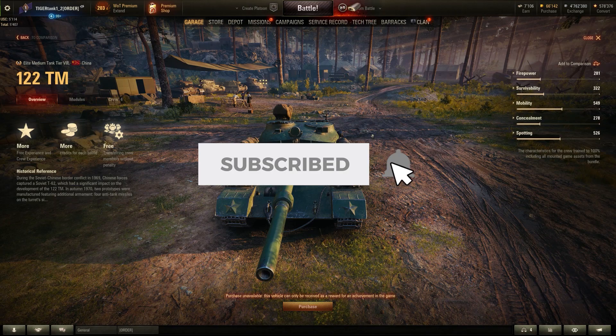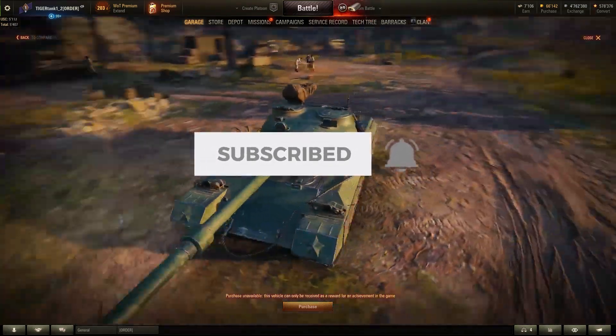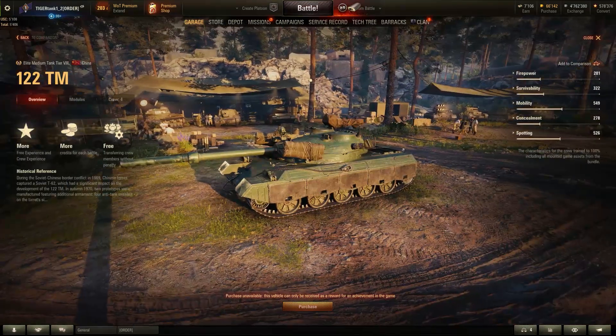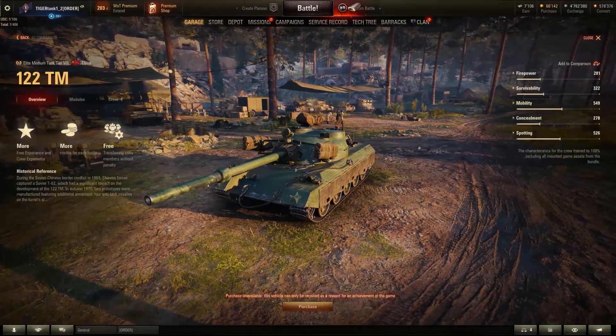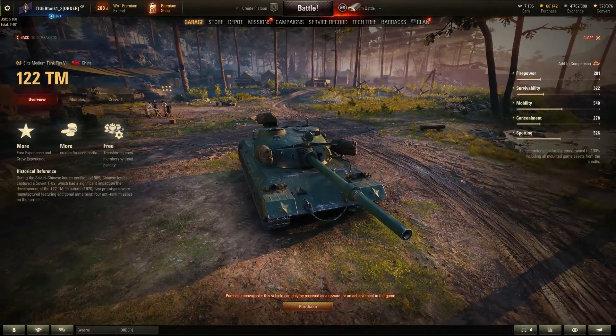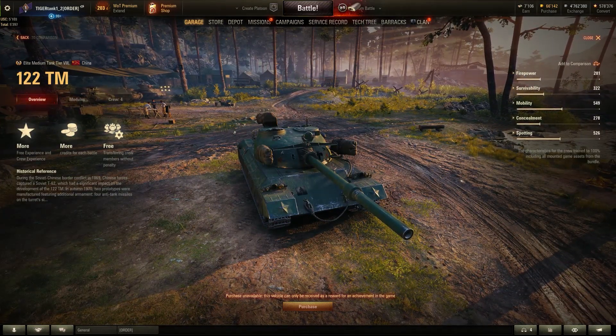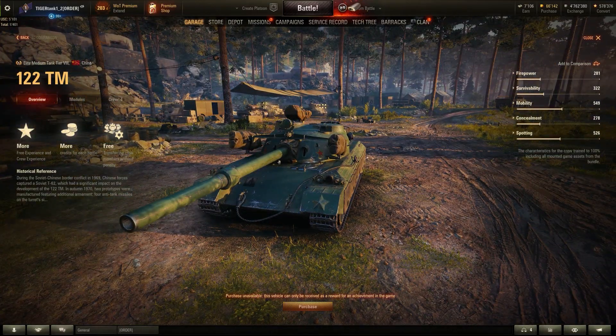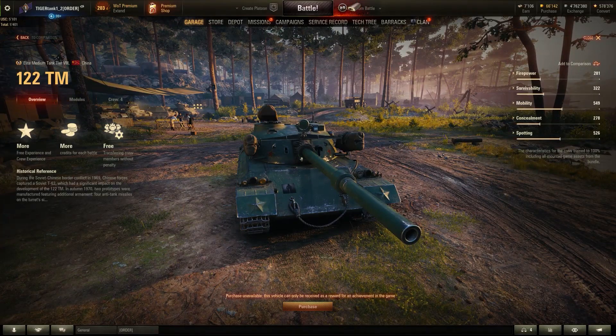Hey guys, it's Friction here at TigerTank12 — welcome back to World of Tanks. Today this is just a very quick video where we are going to be taking a look at the 122TM, the upcoming Chinese tier 8 premium medium tank coming into the game. It's going to be a premium tank, giving you more experience, free experience, more credits, and you can transfer the crew onto this vehicle without having to retrain them.